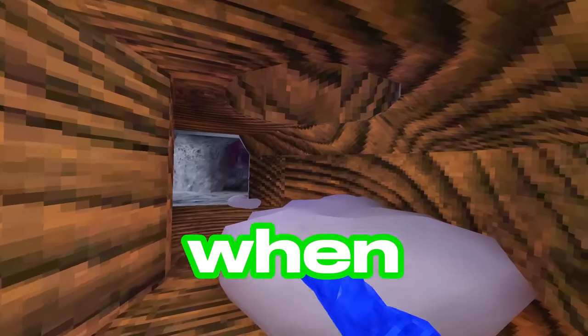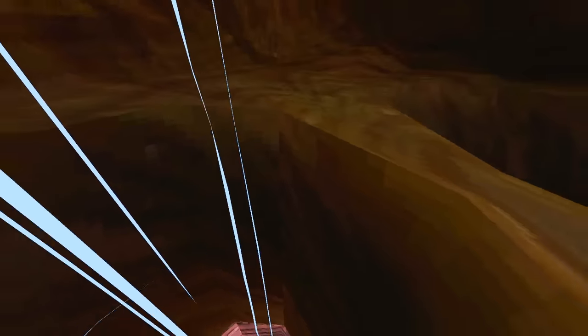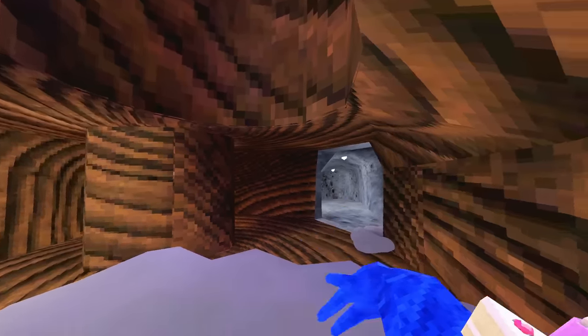That's another glitch I've been noticing — when you come out of this tunnel, you'll actually get kicked almost out of the map right here. Let's try and see if I can activate it again. When you come down the wind tunnel, sometimes you'll glitch out of the game — it's actually so stupid. Crashing is also another thing that's been happening a lot. That time I didn't get glitched out, but I landed differently each time.